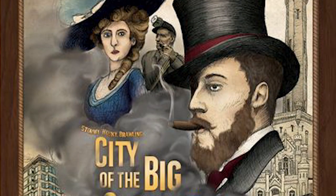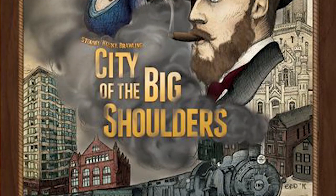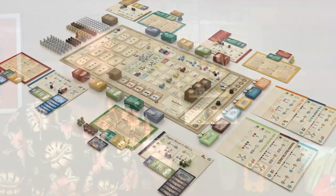Hey guys and welcome back to the Unfiltered Gamer Board Game Review. Today's game up on the tabletop is called City of the Big Shoulders by Parallel Games. It's made by Raymond Chandler III and it is a game in which you're going to be taking part in stock exchange over the 50 years after the Great Chicago Fire of 1871.